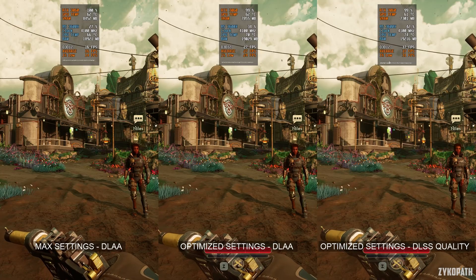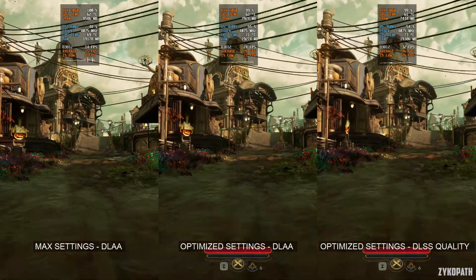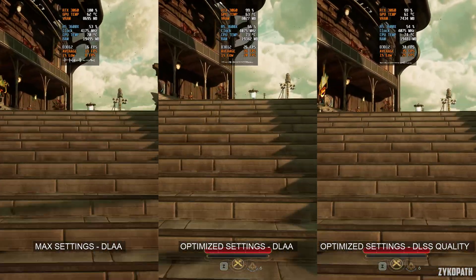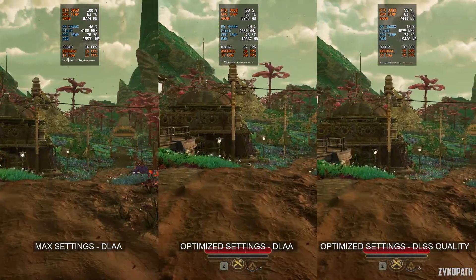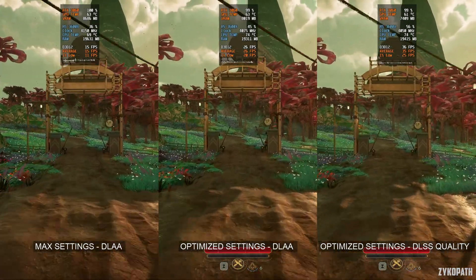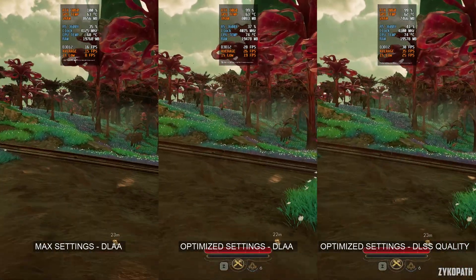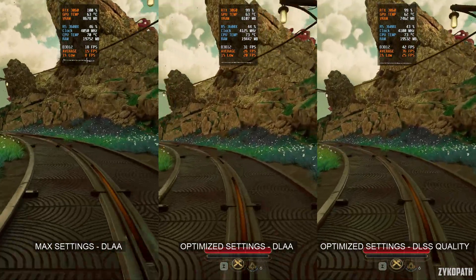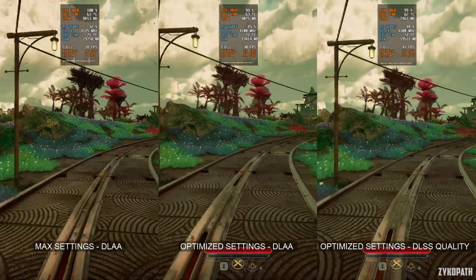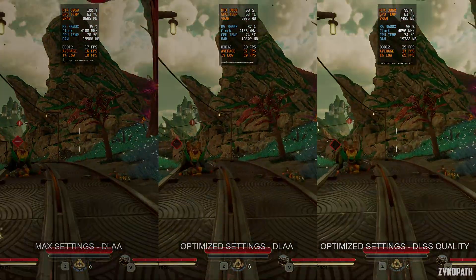Now for the performance. Using max settings at native 1440p, the frame rate is averaging around 15 FPS, with frame times as smooth as a mountain. Switching to the optimized settings, still at native 1440p, we managed to increase the average FPS to around 27 FPS — that is still way too low, and definitely lower than I expected. Only when using DLSS quality does the frame rate go over 30 FPS, averaging around 36 FPS. This game definitely performs way lower than it should, mainly due to the heavy baseline performance of Unreal Engine 5, especially since the game utilizes Lumen by default — which is software ray tracing — and we can't turn it off. Considering the terrible implementation of ray tracing in this game, having an option to completely disable it and fall back to other methods would have been appreciated.